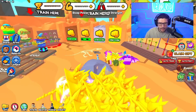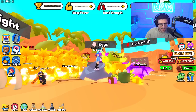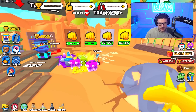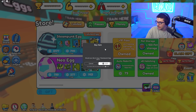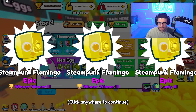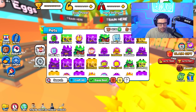We'll equip this lucky team and now we have a team that mostly has lucky. Now that we have this, what's gonna happen when we hatch — are we gonna get way better luck? I doubt I'm gonna get insane pets but we'll see. We got some more luckies to add to our team — nothing super good yet.